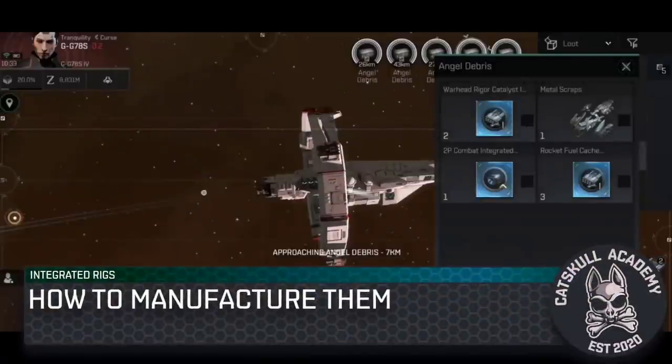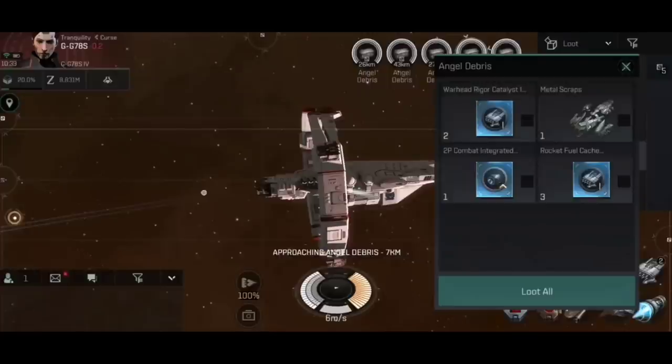To source blueprints other than buying off the market: as a new system they tend to sell for a lot early on, but can be found and built relatively cheaply. Scan down relic sites and use your relic analyzer to locate blueprints for both combat and engineering integrated rigs all across New Eden. Here you can see I'm inside an angel relic site and the angel debris has a 2p combat integrated rig module blueprint ready for construction. Go scanning relic sites and you will find the blueprints.